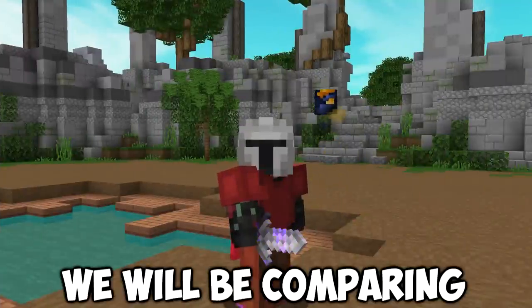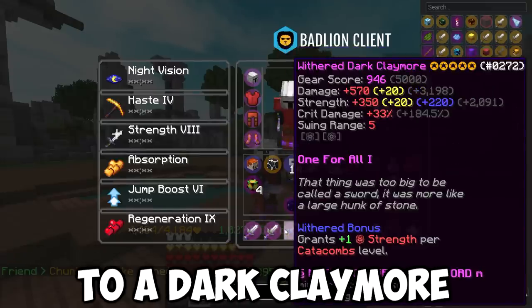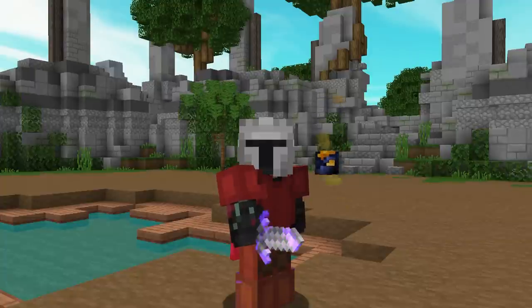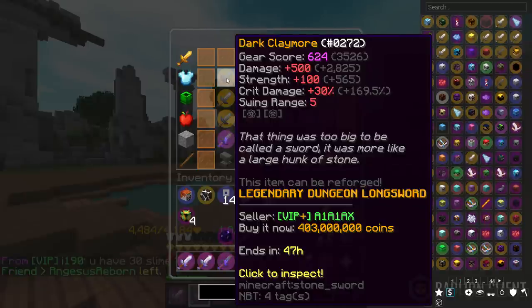Today we'll be comparing a giant sword to a dark claymore. Of course the dark claymore is better because it just has better stats, but it is two times more expensive than a giant sword and it also requires master mode floor 7 completion.